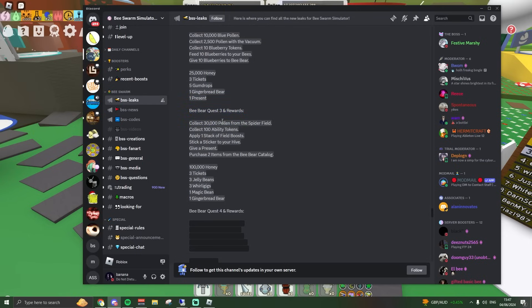For B-Bear quest three, you need 30,000 pollen from the spider field, 100 ability tokens, one stack of field boosts, stick a sticker to your hive, give a present, purchase two items from the catalogue. The rewards are 100k honey, three tickets, three jelly beans, three whirly giggies, one magic bean, and one gingerbread bear.